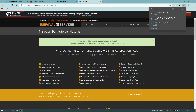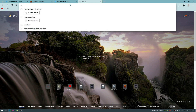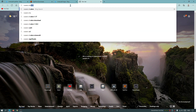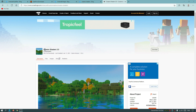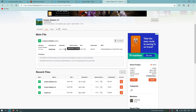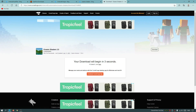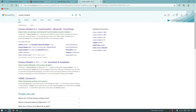Now that we have Java, OptiFine, and Forge downloaded with the correct versions, let's download the shaders and a few mods. Search for Oceano Shaders in your browser and go to the curseforge.com link. You'll see it says Oceano Shaders version 3.0. Click on Files, find the latest updated version, and click the download link. Wait for the download to finish.